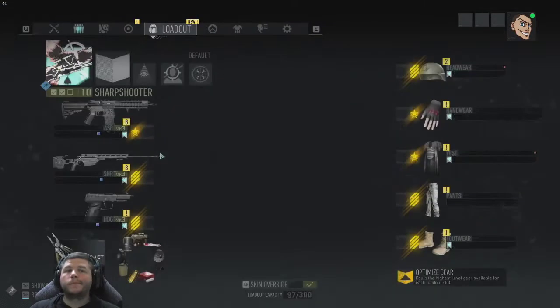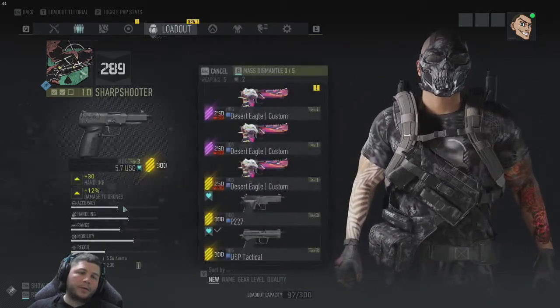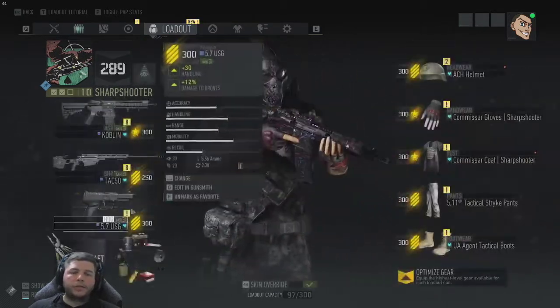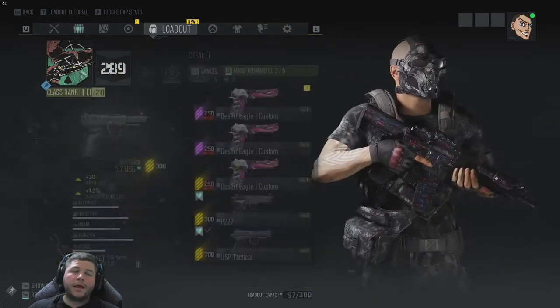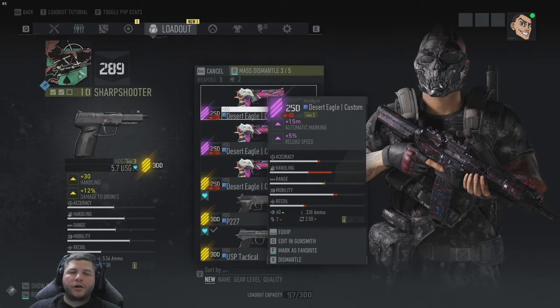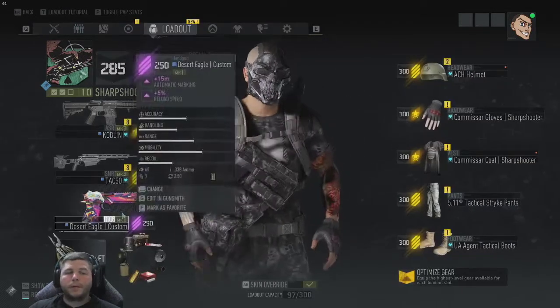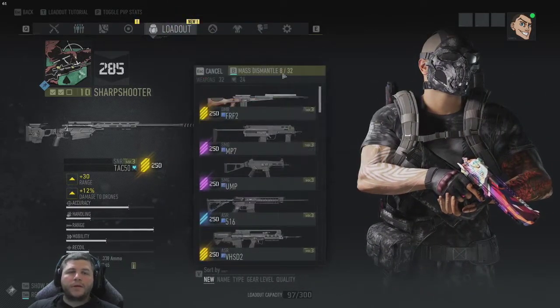Go out to your loadout screen, highlight your slot, and hit 'change' — whatever the button is for change. Hit that and find the one you just crafted that you want to put on. This is the one I just crafted. Come up, hit equip, and it is now equipped.